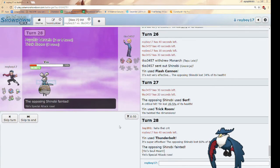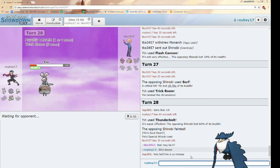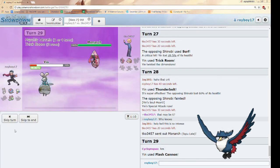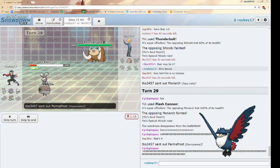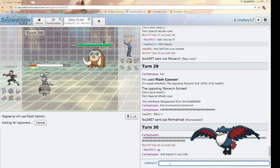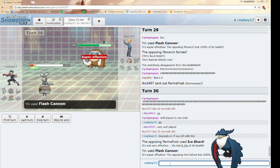I think I just won with Magearna. Oh no — Mamoswine's Ice Shard will do a good amount to me, but Trick Room will still be up. This is super intense — my heart is beating out of my chest. I was so frightened of TK. Flash Cannon will one-shot. He brought Ice Shard for sure, but he may kill me with it. He's doing this to wait out the turns. I believe that's game — I'll have one Trick Room turn left and then I can Leaf Storm with Roserade. I lived! That's game!